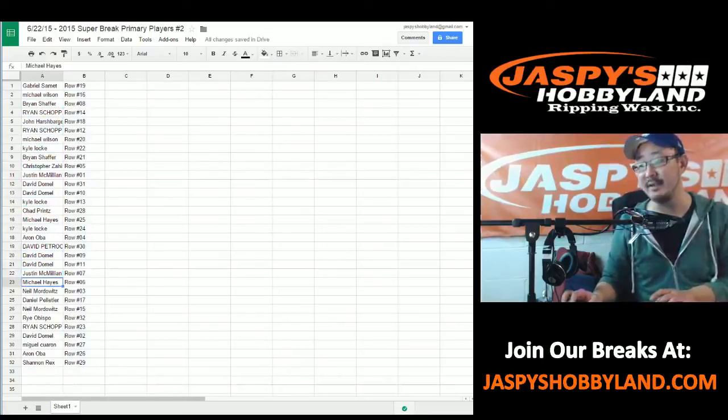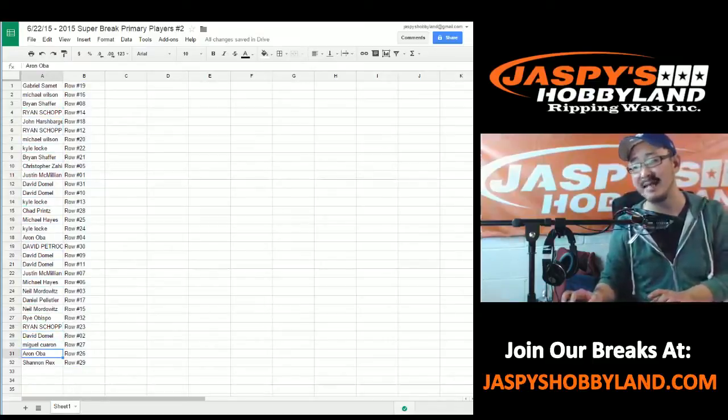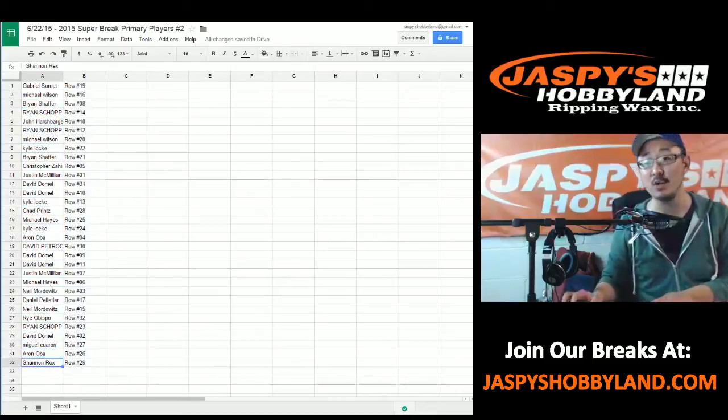Justin M with 7. Michael Hayes with 6. Neil, 3. Daniel P, 17. Neil, 15. Rye with 32. Ryan with 23. Braden's daddy has row 2. Miguel has row 27. Aaron with row 26. And Rex, you have row 29.